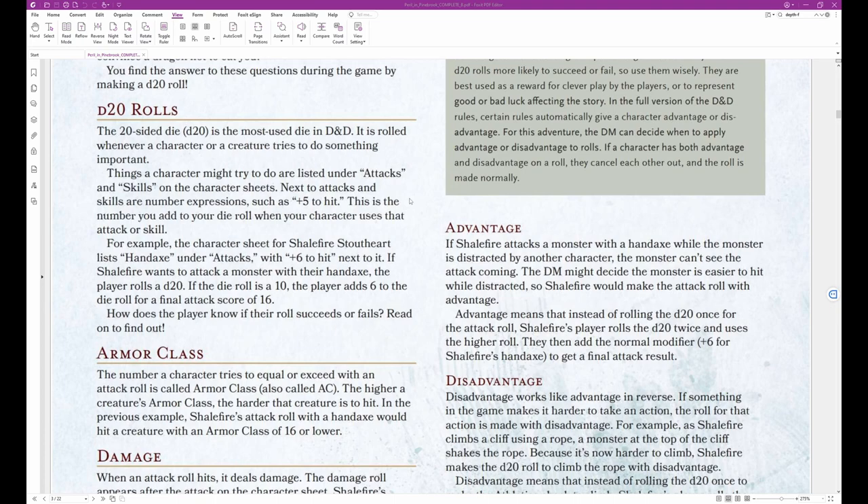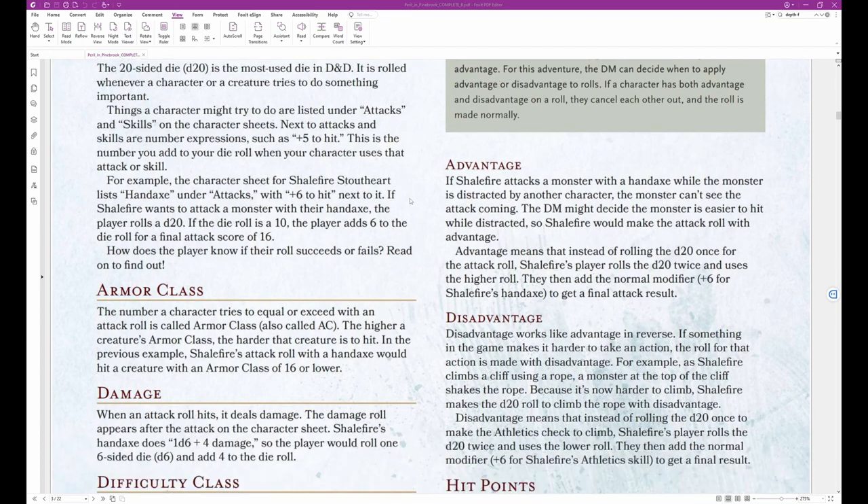Next to Attacks and Skills are number expressions such as 'plus 5 to hit.' This is the number you add to your die roll when your character uses that attack or skill. For example, the character sheet for Shale Fire Stout Heart lists Hand Axe under Attacks with plus 6 to hit. If Shale Fire wants to attack a monster with their Hand Axe, the player rolls a D20. If the die roll is a 10, the player adds 6 for a final attack score of 16. How does the player know if their roll succeeds or fails? Read on to find out.